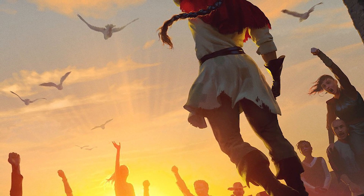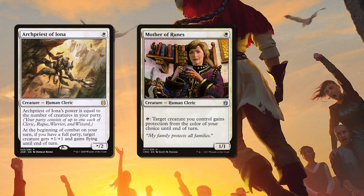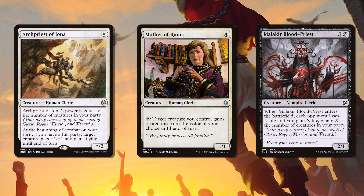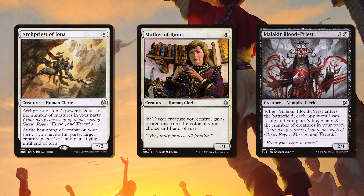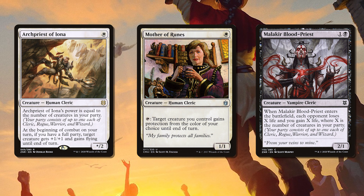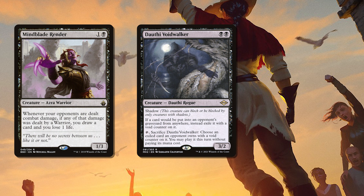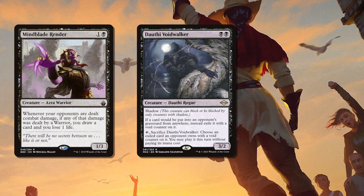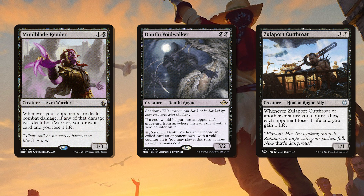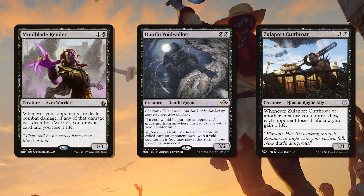We have a few one and two drop creatures. Archpriest of Iona, Mother of Ruins and Malachia Bloodpriest help fill the cleric slot and provide a potential nice beater, protection for our important creatures and the chance of a big life swing the later in the game we get him out. Mindblade Render offers additional draws from hitting people with warriors. Dauthi Voidwalker gives us our first rogue of the deck beyond Nalia herself, and one of the most annoying graveyard hate effects in the game. Zulaport Cutthroat is yet another rogue but also helps us drain our opponents when our party guests start to leave early.